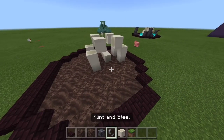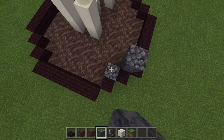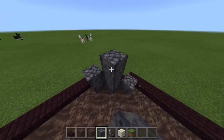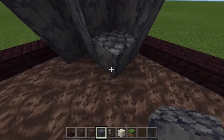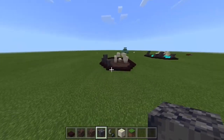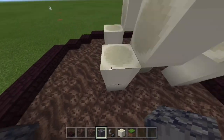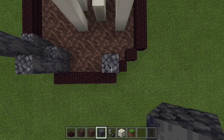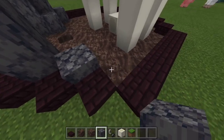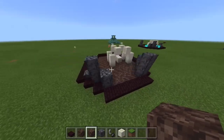Now all you have to do — well, you have to do two things. You're going to get basalt and just kind of place it in random places to get a texture in, like that. Something like that. You're going to have to play around with it a little bit until you get something that you like, to kind of get a basalt texture that you like.